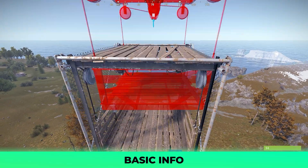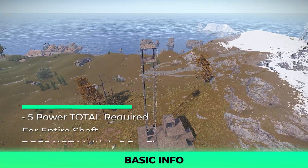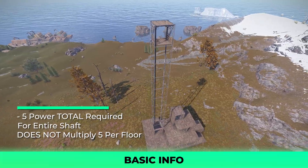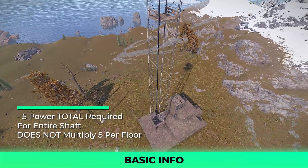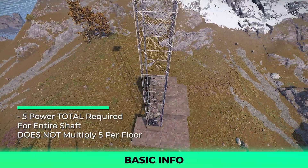Please don't become a roof camper with my tips, or I'll hate you and I hope you get raided instantly. The elevator only requires 5 power, and when you stack levels, the elevator moves up the shaft, leaving empty space on the floor beneath. You do not need 5 power per floor, which helps with power expense.